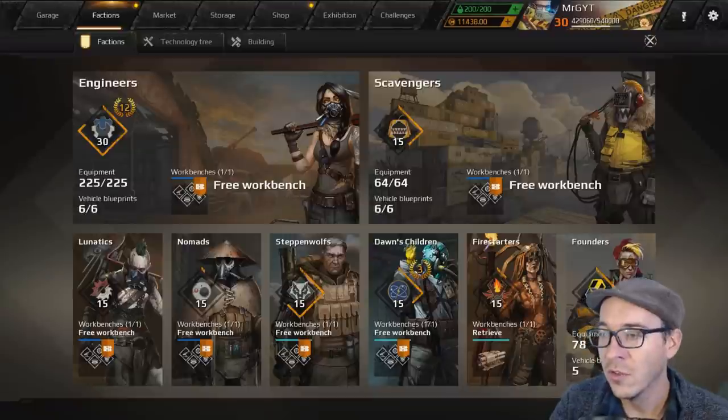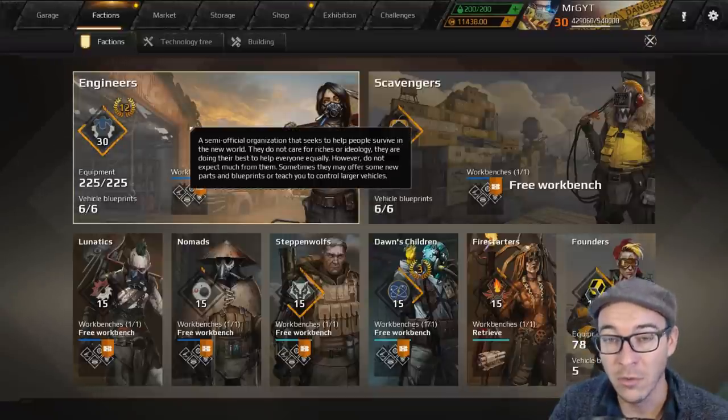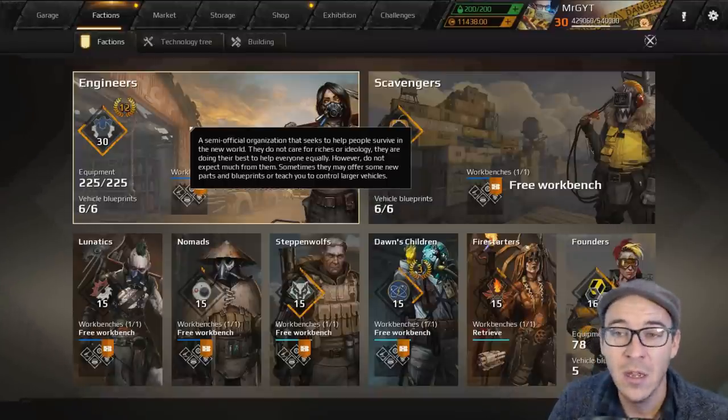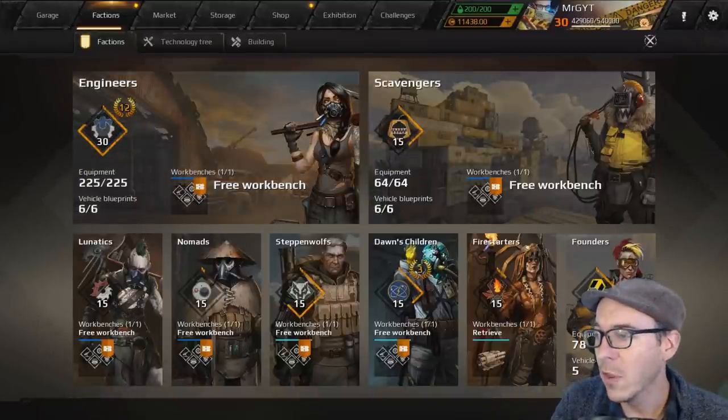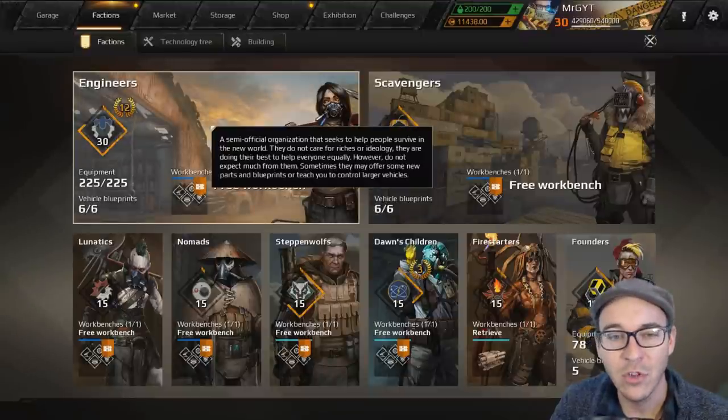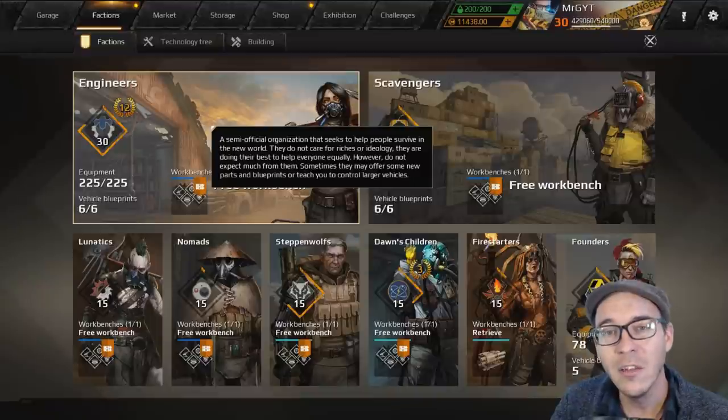Let's get to it starting with Engineers. Engineers are going to get an overall faction ranking of B — solid. They're pretty good. There are better factions you're going to get, but they're going to be one of the starter factions that you'll begin the game with. Let's go ahead and look at some of the best Engineer parts that you can build with.